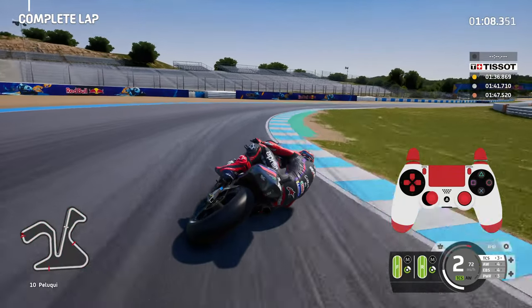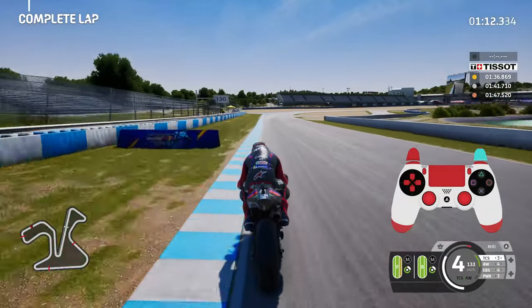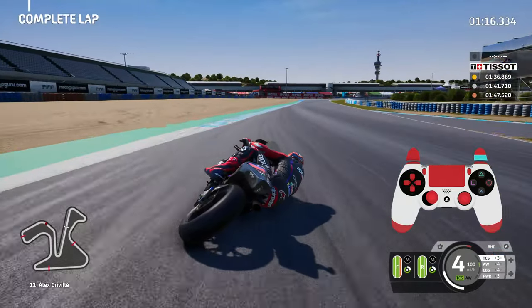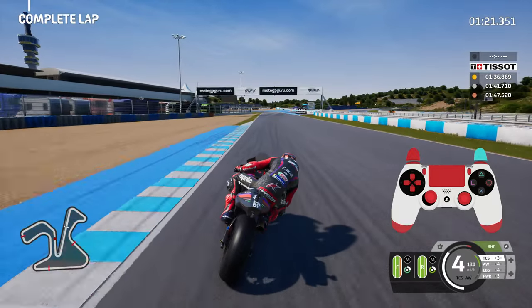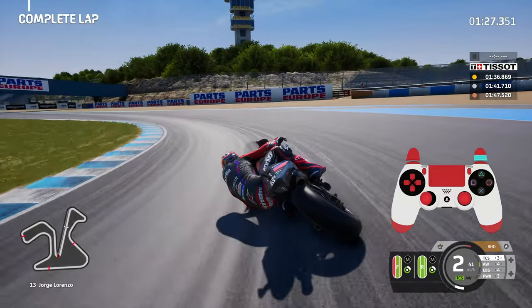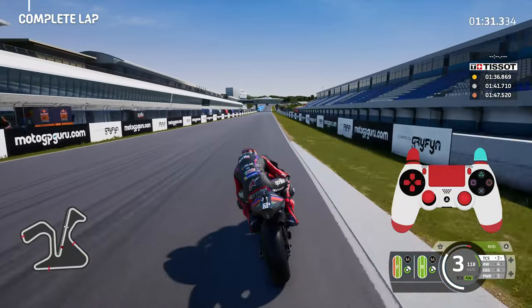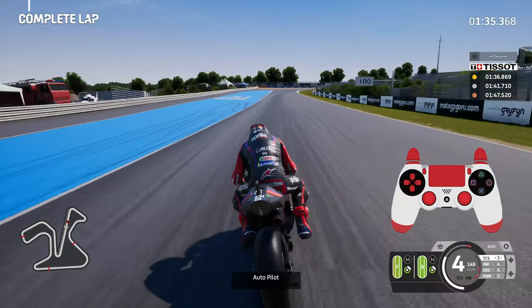Pretty strong into the Nieto corner. Now into Pelequi, keep it in tight - beautifully done there for turn 10. Keep off the rumble strip to the left and bring it in to the right hand side. You can trail brake in to the 11th corner, but just be very careful you don't press the brake too much and end up losing the front. And now into turn 13, there is the shadow, braking nice and gentle, nice and firm, for the Lorenzo corner. Come out with the ride out device, keeping away from abusing track limits and keeping in the middle of the circuit to ensure we get the gold.